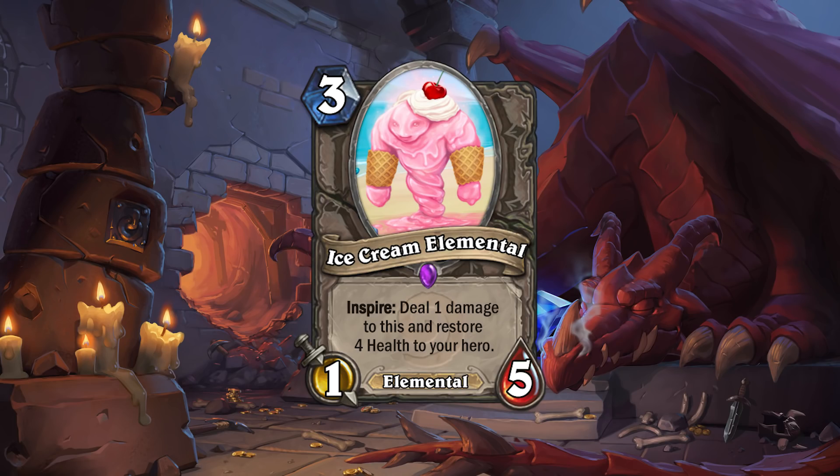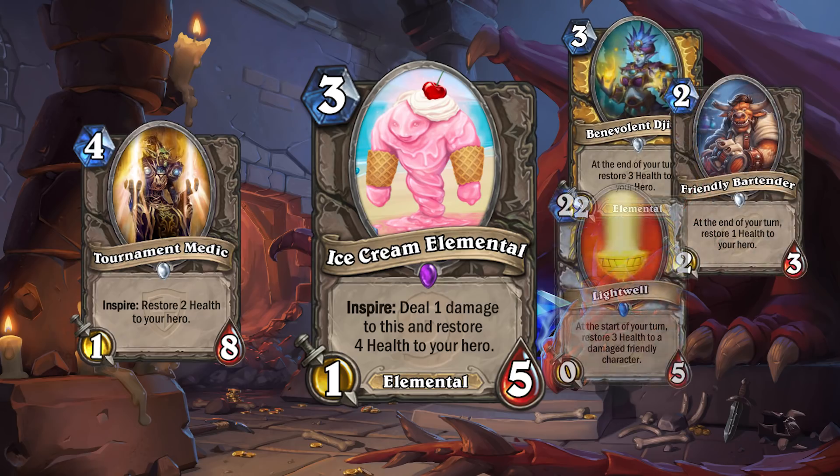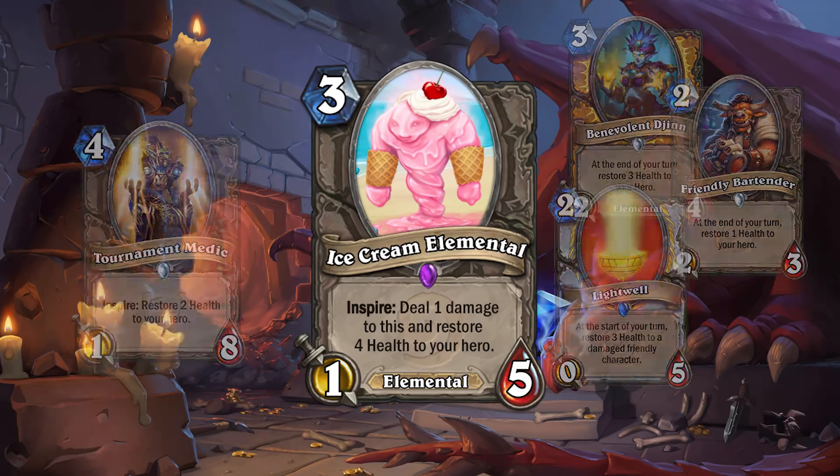I'm talking about Tournament Medic, Benevolent Djinn, Friendly Bartender, Lightwell — and you could probably put Priest of the Feast in there too. These are all minions that can give your hero long-term healing and unlimited value. But with the exception of Priest of the Feast, these all suck and they don't see any play. The biggest disadvantage of these minions is they are situational — if your hero doesn't need healing, then a lot of the card's value is wasted on board, and minions don't often survive long, so if you play them just for their stats, it's a bad play.